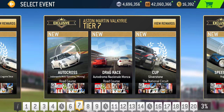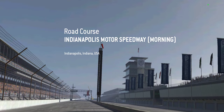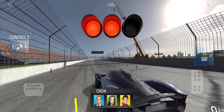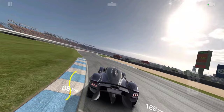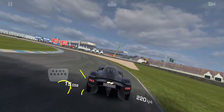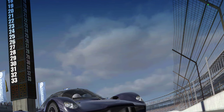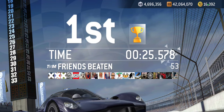Autocross number three we'll find in tier seven at the Brickyard, Indianapolis Motor Speedway road course — a little bit longer one, about 28 seconds. Off we go. Beautiful handling on this car, especially if you brake a little bit early coming into these corners. Could have drifted through the finish line there tail-first.